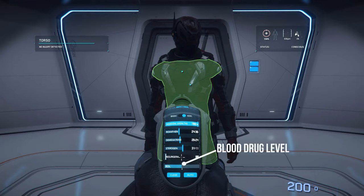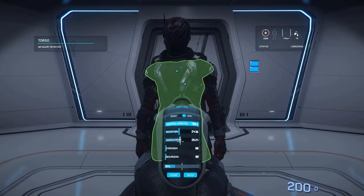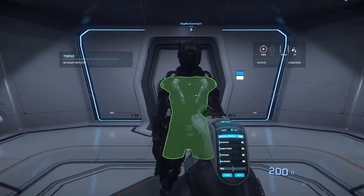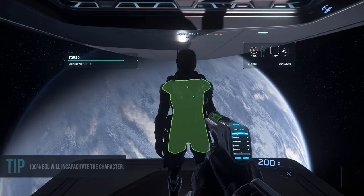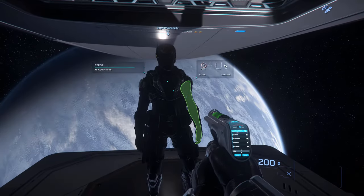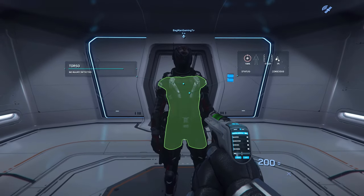Advanced mode gives you more control over the dosage of each drug you want to administer. You can see the blood drug level — once you cross the line you will overdose the character. You can adjust each drug by dragging the levels to the right. On the right-hand side you can see the amount of time it will last. Keep in mind that if you raise the blood drug level above 75 it will overdose the character. To reset to default, clear it — and auto will automatically set the required drugs. The CureLife medical gun is found at the pharmacy terminal as well.